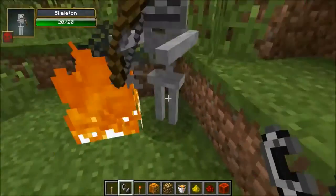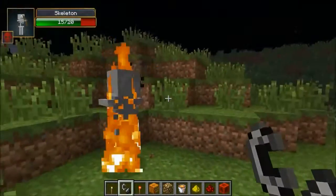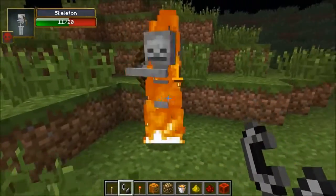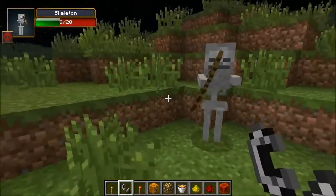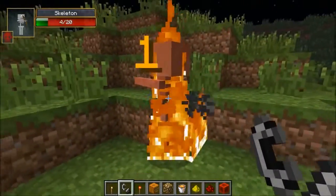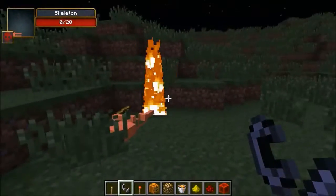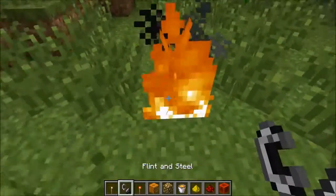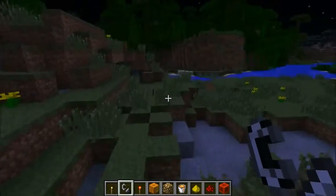I have no idea why you'd even attempt this as a light source, but get in there — you are now my light source. As you can see, it is nice and bright over here next to my skeleton torch. He'll last for a little bit longer, and now it's dark again. So it's kind of cool because you can actually see things nicely. The fire really does light the world up, and of course now I can light monsters on fire, which is always very cool.